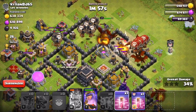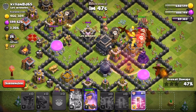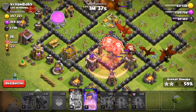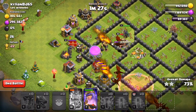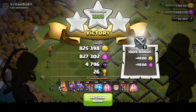My queen just took out the top air defense and now the balloons are pushing in on top of that next air defense. I'm going to drop a haste here to guide the troops where I want them to go. Those top balloons are going to die to the enemy queen, but it's okay. I'm dropping another haste down here as well because there's a ton of defense buildings for the balloons to get through. Now the base is pretty much crippled — the enemy archer queen is really the last line of defense. That's going to be 825,000 gold, 827,000 elixir, and almost 5,000 dark elixir. That's a sick pickup.